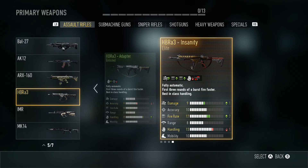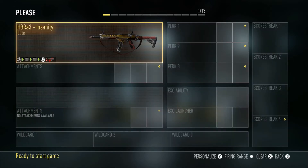Let's look at the stats. The Insanity gives up one damage, up two fire rate, and down one handling, but it also limits the ability to put sights on the gun — which isn't a bad thing because the iron sights on this gun are pretty good. So let's equip the Insanity.